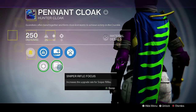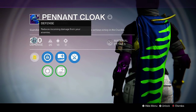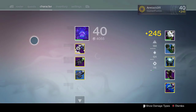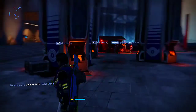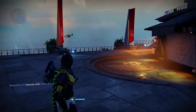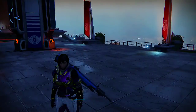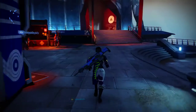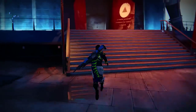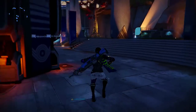All you do is hold X — bam, infused! So this went from a 242 to a 250. If you remember, that blue was actually stronger than 250, but what it does is it takes 80% of the difference between those two armor pieces — between the stronger one and the weaker one — and adds that to the weaker one. It is 80% and it does round up.